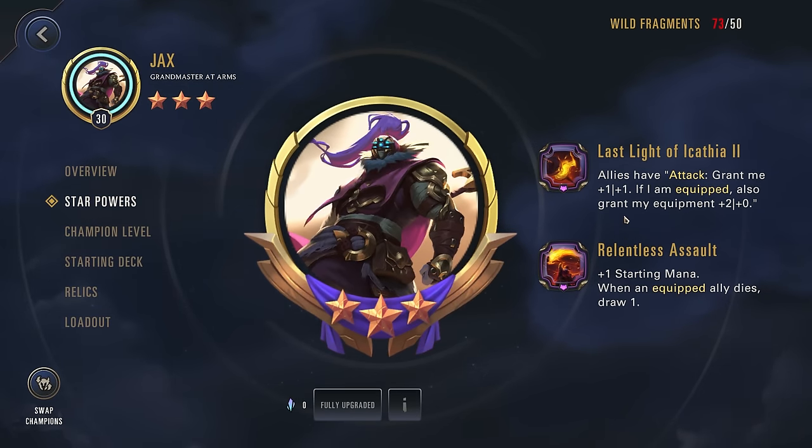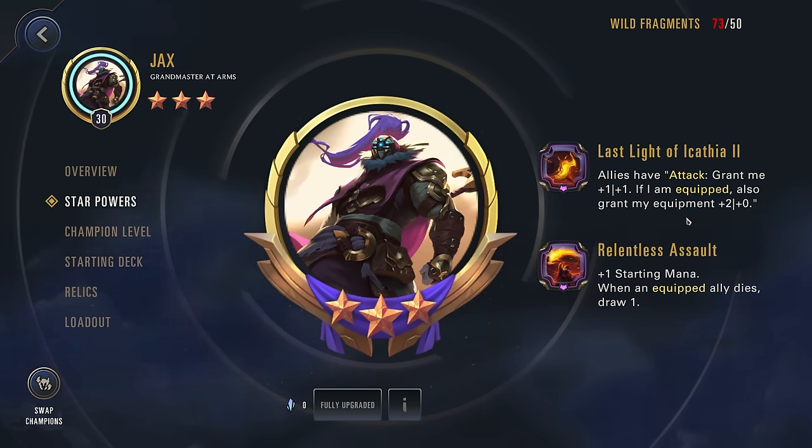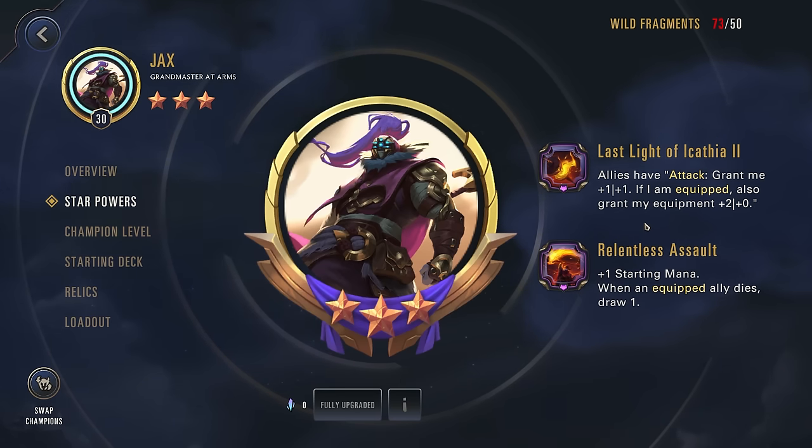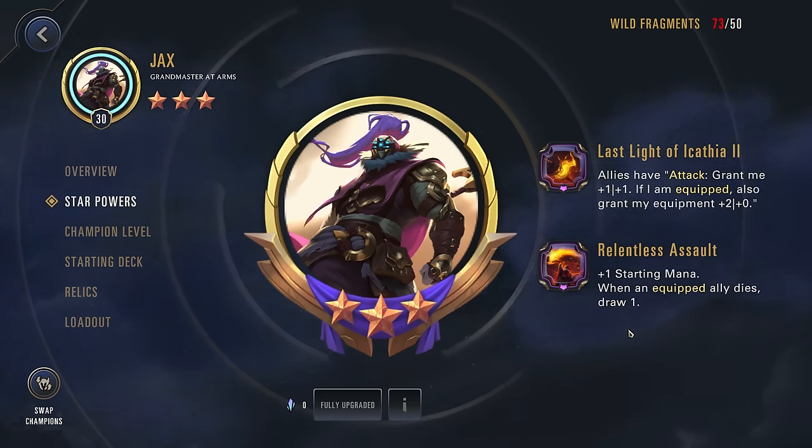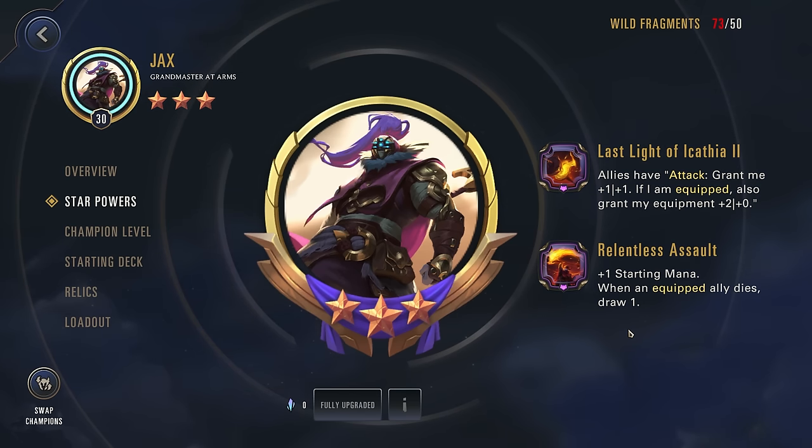For the star powers, we have allies have attack: grant me 1-1 if I'm equipped, also grant my equipment 2 power. It's pretty good scaling for all of our units, especially our equipped units — we just want to keep attacking as much as possible. Then we have Relentless Assault: plus one starting mana when an equipped ally dies, draw one. So a lot of our units, even if they die, we're still getting some benefit and not running out of cards. Jax can have a bit of a swarmy playstyle with a lot of cheaper cards and you're fine with them being more disposable since you will actually get some draw out of it.